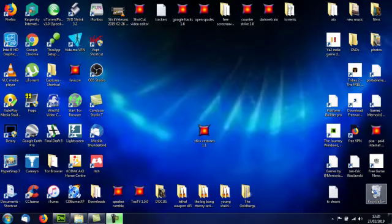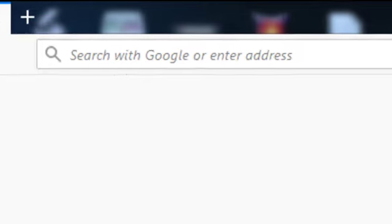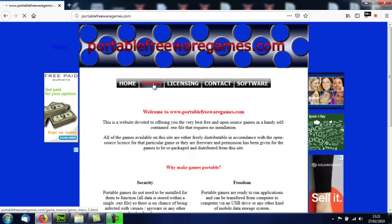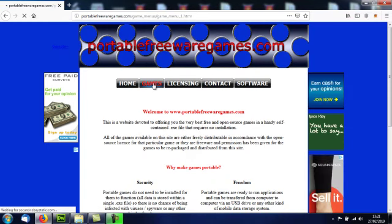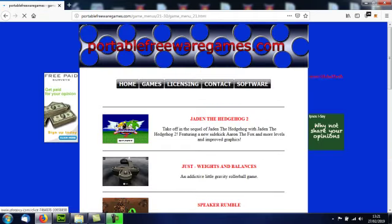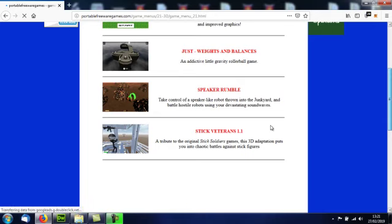Hi, this is John from PortableFreewareGames.com and I am here to show you a game on the website. Go to your browser and type in PortableFreewareGames.com, choose the games option, scroll down to the bottom of that page, and choose page 21. Scroll down to the 4th game.